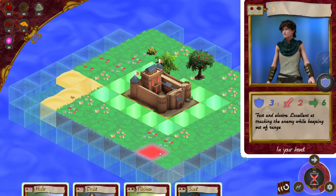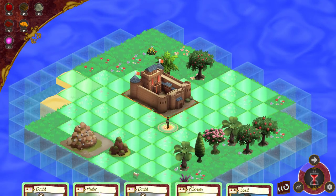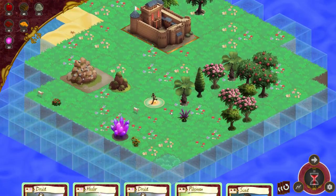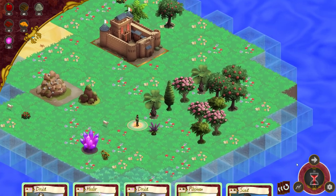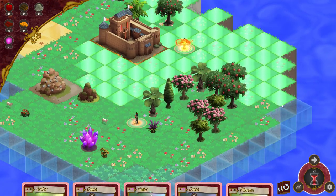I start in a combat turn, so I want to place a couple of scouts to explore the map. I've been quite lucky, because it's quite essential to find wood and food early on, and I've already found them, so it's looking good already.